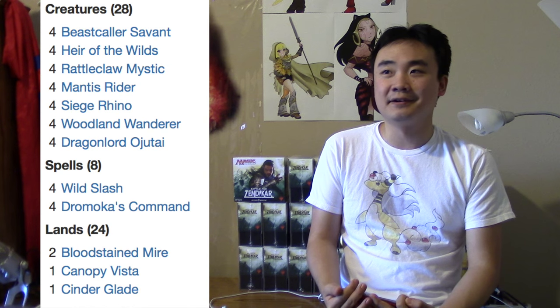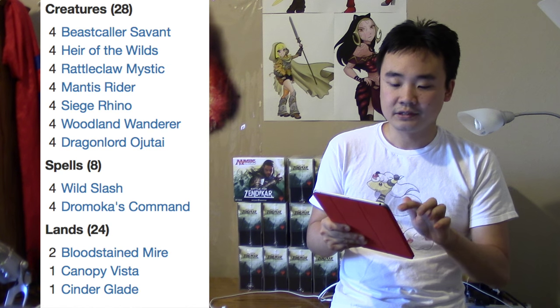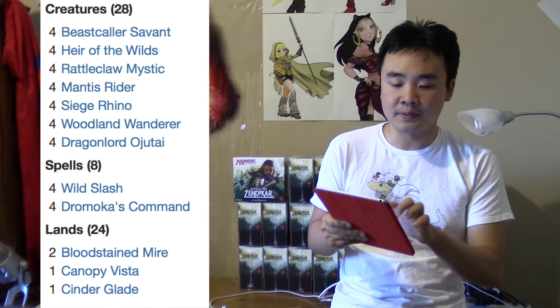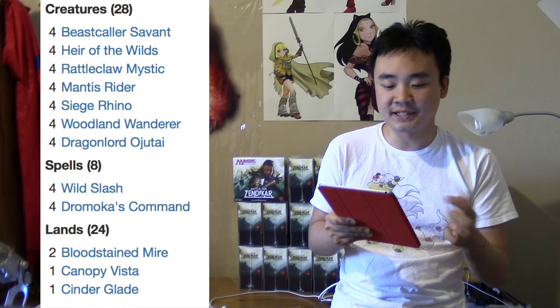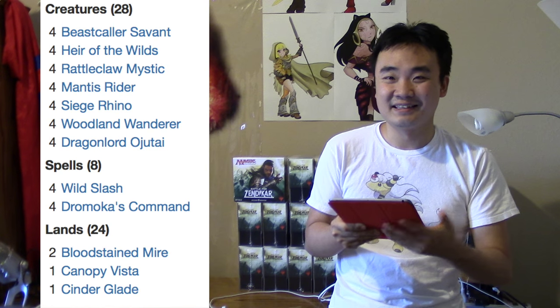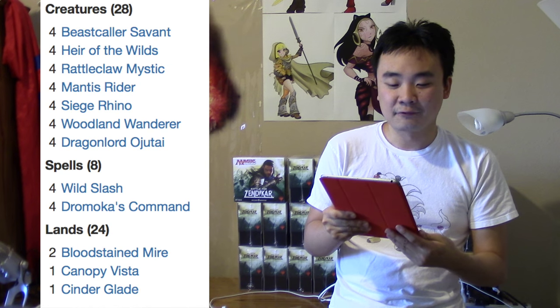The land base has 24 lands: two Smoldering Marsh, two Bloodstained Mires, a Canopy Vista, a Cinder Glade, two Flooded Strands, a Forest, a Frontier Bivouac, an Island, a Mountain, an Opulent Palace, a Plains, a Prairie Stream, two Sandsteppe Citadels, one Smoldering Marsh, a Sunken Hollow, a Swamp, three Windswept Heaths, and three Wooded Foothills.